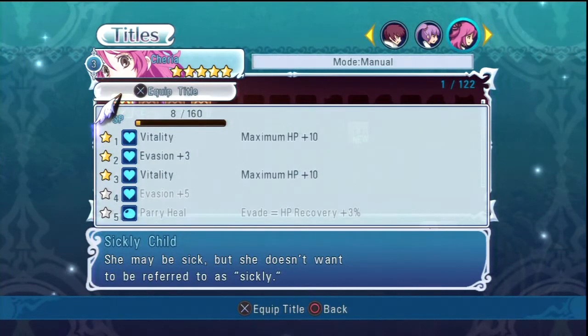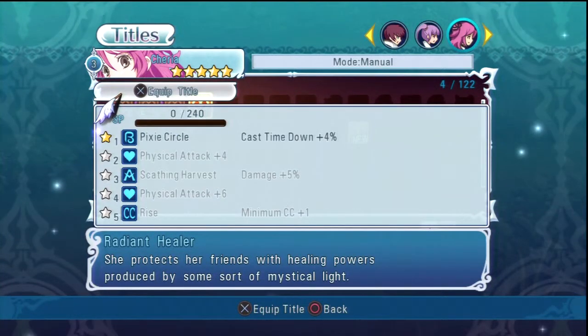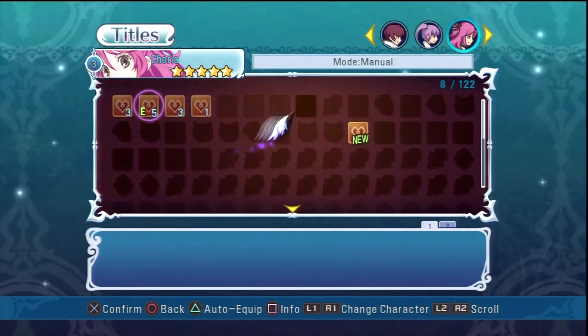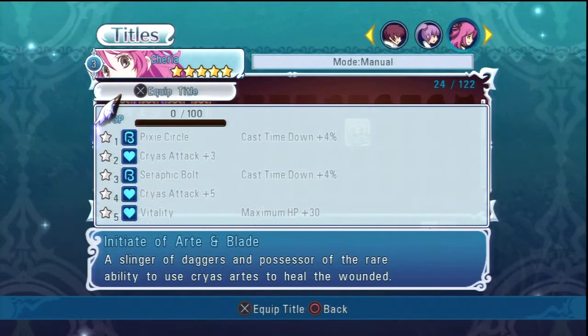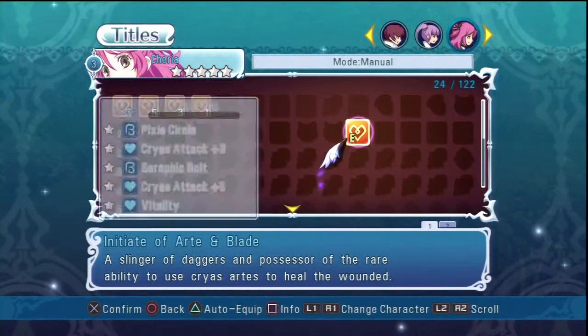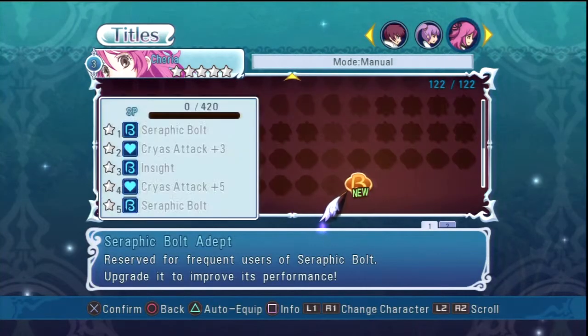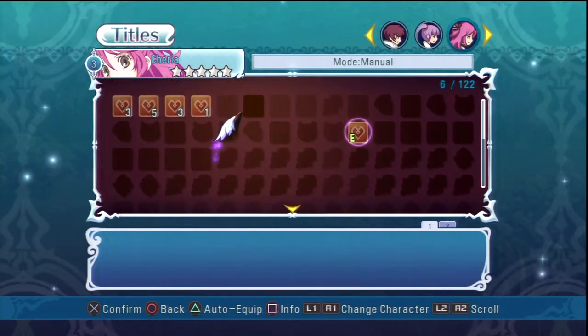Evade equals HP recovery plus three percent — what's this? Physical attack: scathing harvest, minimum CC plus one — that might be good but it's level five. Initiative, art and blade. Let's do this one — it's equipped. What's this? Seraphic Bolt Adept — reserved for frequent users. Well, that's all she does, so she's gonna get that easily.